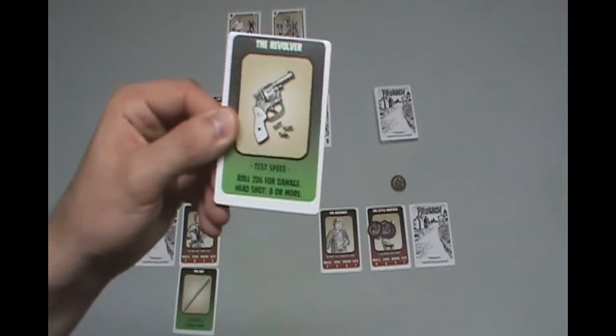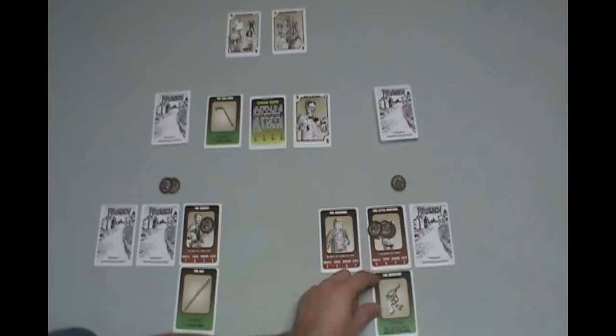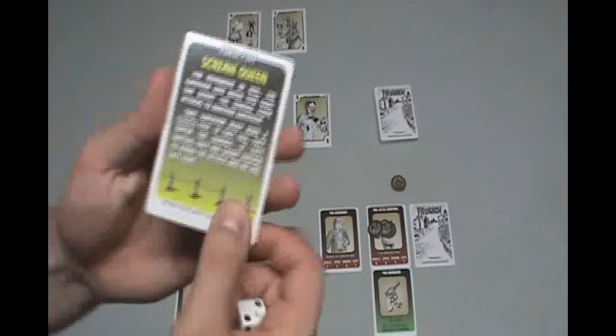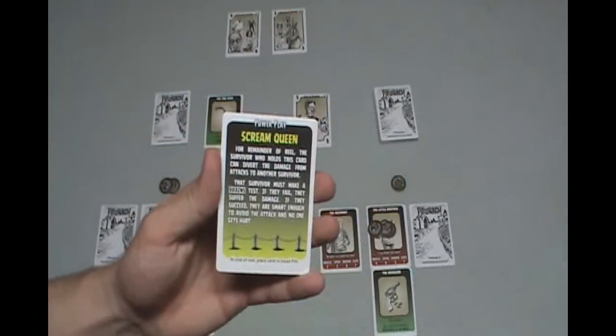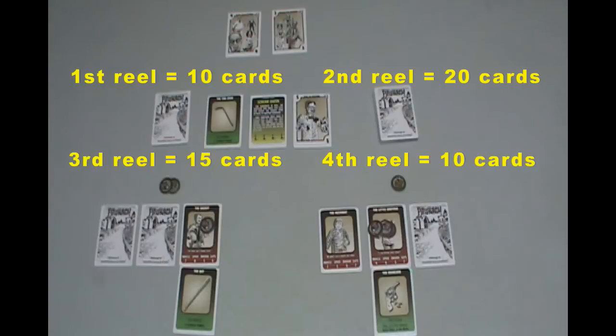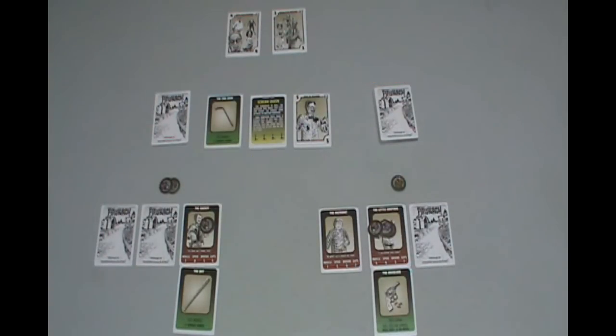You also have action cards like this one right here. Action cards can also be attached to characters just like items. Throughout the game, the game is dealt in reels, sort of like a movie. So you have your first reel, second reel, third reel, and fourth reel. The reels increase in size overall. It pretty much represents how a horror movie actually works, and it surprisingly works pretty well.